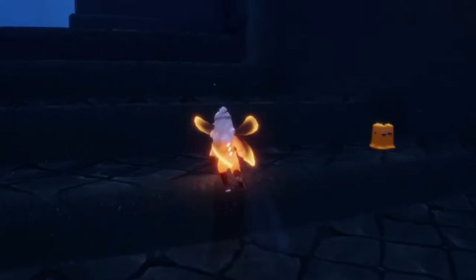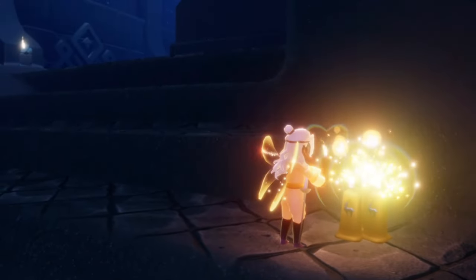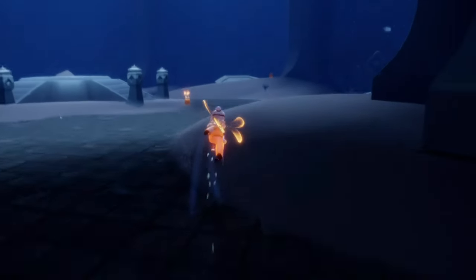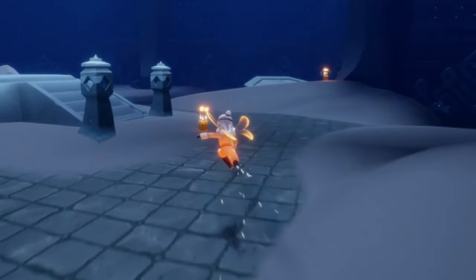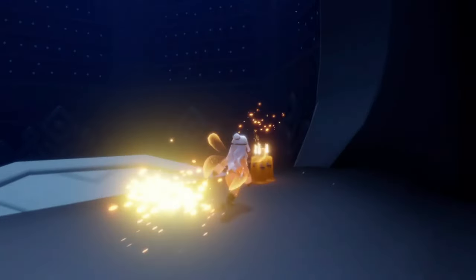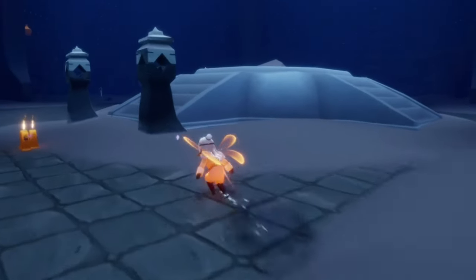First up, we are going to find all of the seasonal candle bundles. Each one of these little guys will give us 25 of the wax needed to forge a seasonal candle, so when we collect all four we should get one total seasonal candle. They're actually super easy to find today. We have two more here and then our final one is on the second floor, so let's activate the elevator.